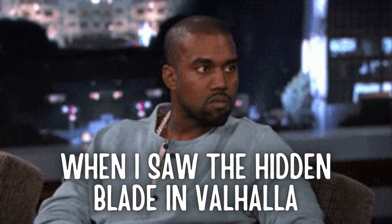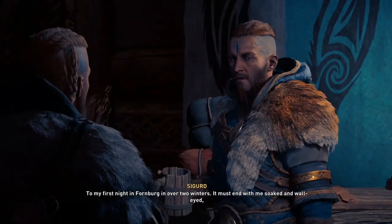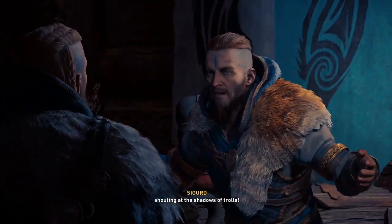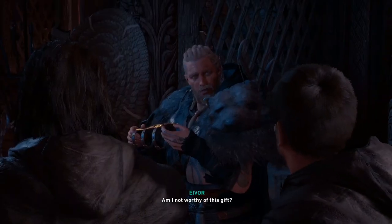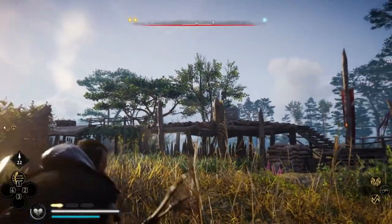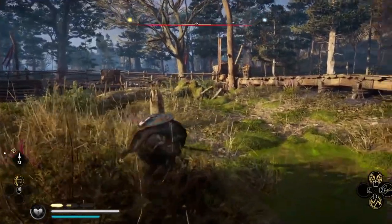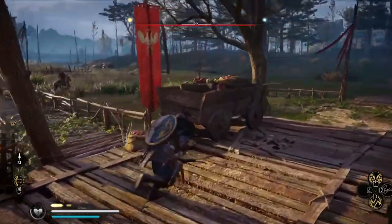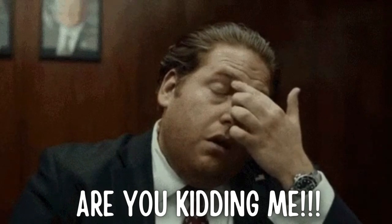In last place, it's the stupidest Hidden Blade design I have ever seen — the not-so-hidden blade from Valhalla. I don't know if the creators are trying to tell us that the Vikings are just dumb, or the creators are dumb themselves, because they've taken this amazing concept of a terrifying concealed weapon and turned it into a joke. The entire objective of the Hidden Blade is to be hidden — stay out of sight — so that the person wielding the blade may strike their target down without being exposed.